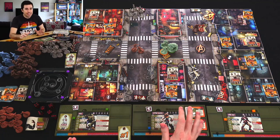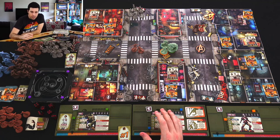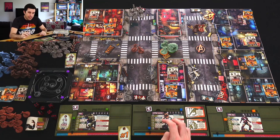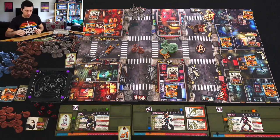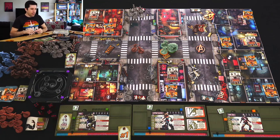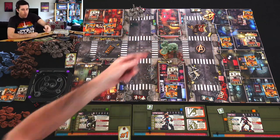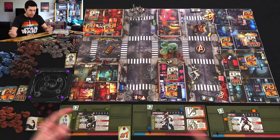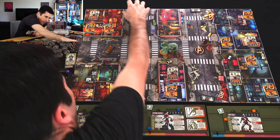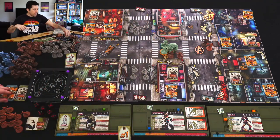We didn't do much movement but took out two heroes. Let's do another round. First, the enemies come in. The specialists move in and attack — each deals one damage. Hulk and Captain Marvel haven't taken damage, so we split it between them. The guard moves in. Then we're spawning new ones: spawn point one — guard rush, spawn then activate. Two guards come in and move forward.